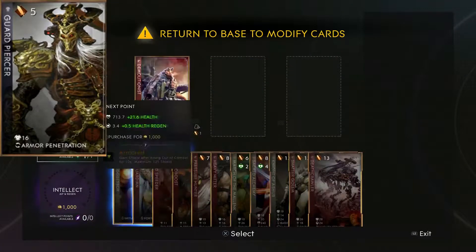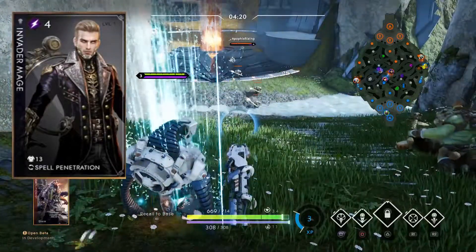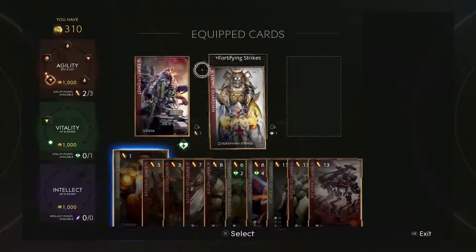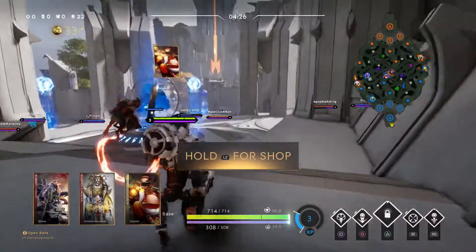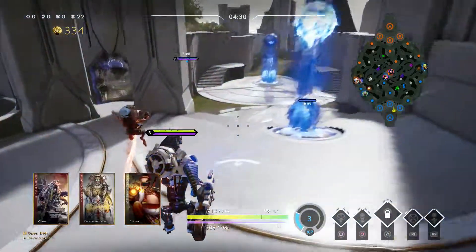It also fixed an issue where sometimes minions would just run straight to the core. Guard Piercer has been changed — the armor penetration has been reduced from 12 to 16, so not a major change.